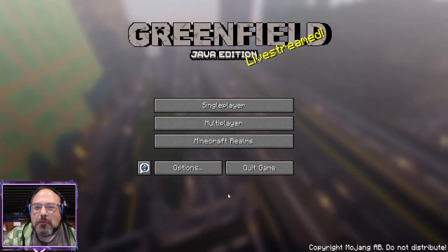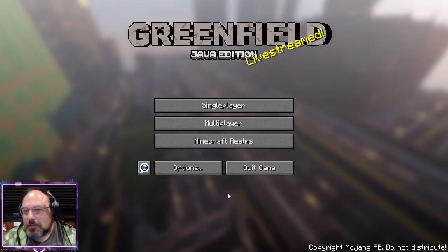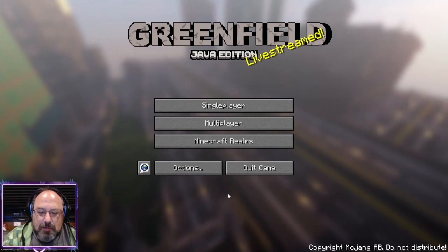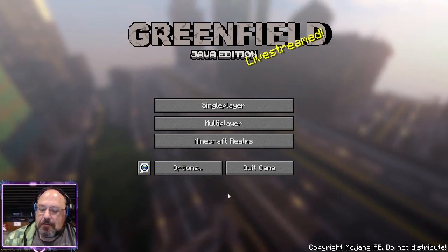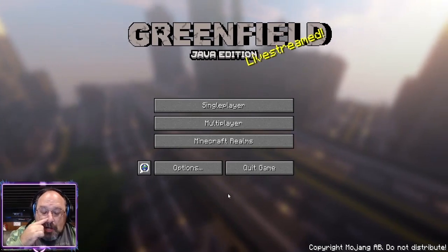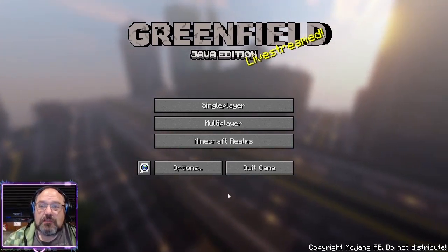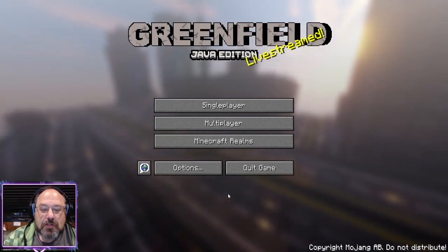Welcome to Minecraft Survival Showcase featuring Greenfield, where we explore this huge city in survival mode. We don't fly around or anything — we just check out everything there is in this city, and we'll look at all the easter eggs and all that other good stuff.